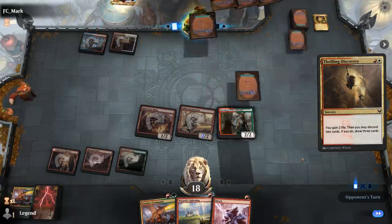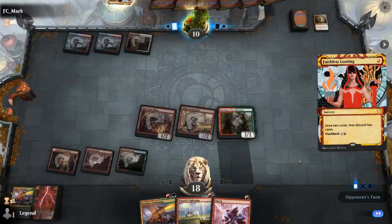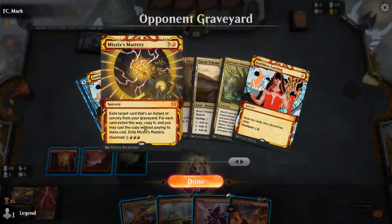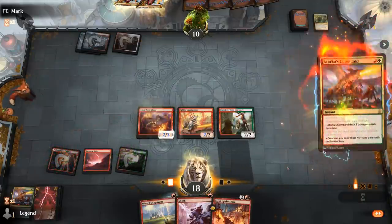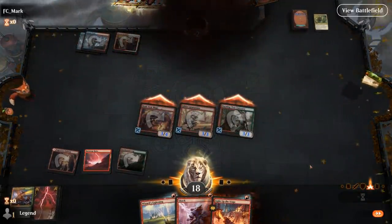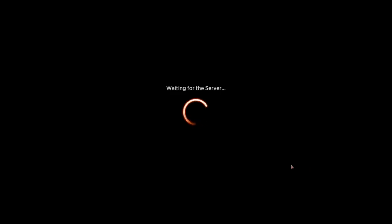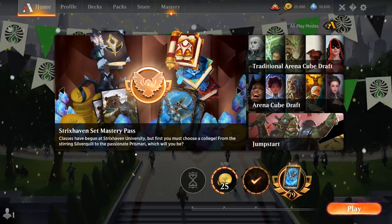Opponent casts Discover gaining 2 life and sets up for their big turn. We see Mizzix's Mastery discarded and more looting — they're looking for a way to reanimate the Scholar and probably have Emergent Ultimatum in hand. But Atarka's Command closes out the game — deal 3 and pump the team. This is already lethal before we even cast Wizard's Lightning. This game shows the power of Atarka's Command, speeding up the deck significantly and helping against combo decks. Overall this Gruul Burn deck is quite powerful with explosive starts featuring Burning Tree, and Atarka's Command both denies life gain and pumps the team — a very viable burn variant in Historic.